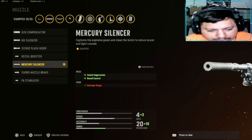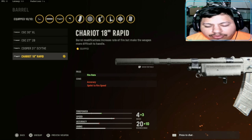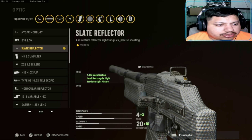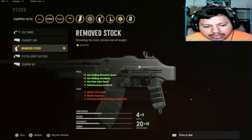Let's get into this BAR class setup. For the muzzle we're going with the Mercury Silencer — it adds sound suppression and plus one recoil control. For the barrel I'm rocking the Chariot 18 Rapid — it adds more fire rate. For the optic I'm rocking the Slate Reflector, my favorite sight. At the end of the day you can use what you feel more comfortable with. For the stock I'm rocking the Remove Stock — it adds plus four aim walking movement speed, plus four aim walking steadiness, plus one in-sight speed.